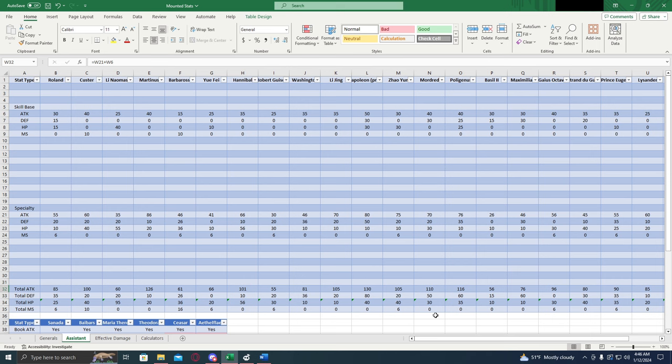Now we are going to talk about the assistant stats. For assistants, the only things that really matter are going to be your skill — the base skill, no red stars — your specialty, and covenants if you have any. This sheet right here doesn't include covenants, but they're in the calculations and the effective damage part, so don't worry about that. We're just looking at the skill and the specialty.